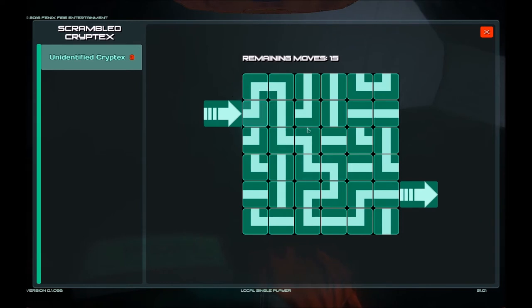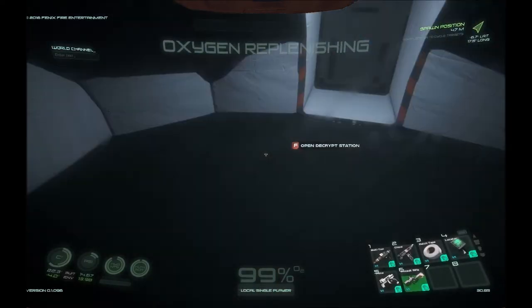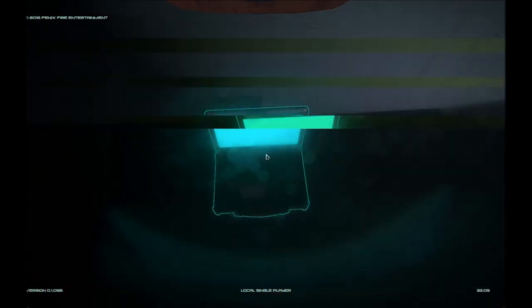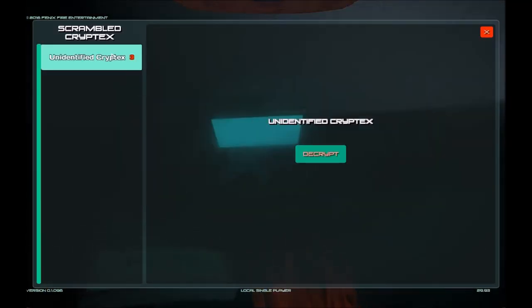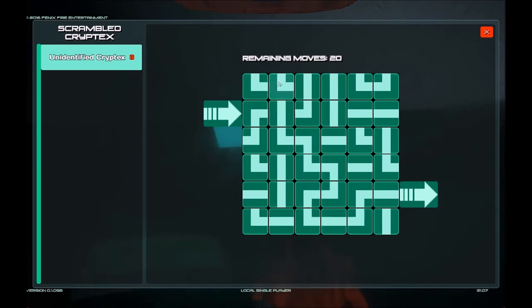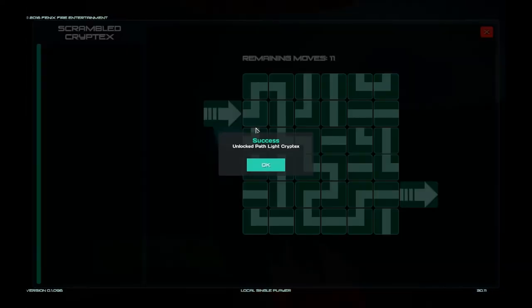Now I'm waiting for it... maybe I have to take care of this guy. Okay, that's what we were looking for. So once you get the path worked out, it tells you what it is you unlocked. We unlocked a path like cryptic, so we now know what that is.